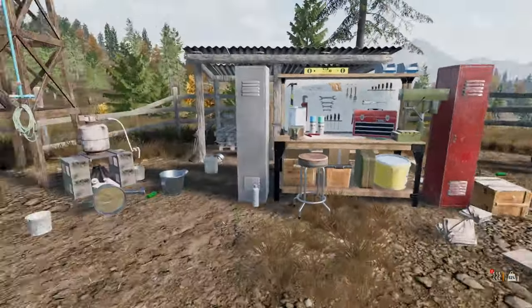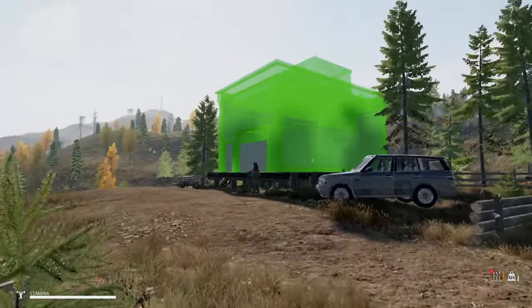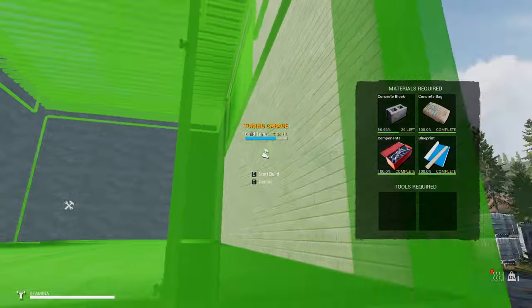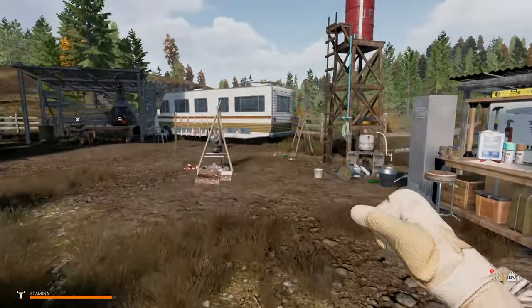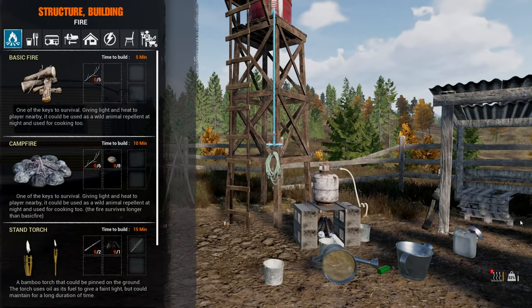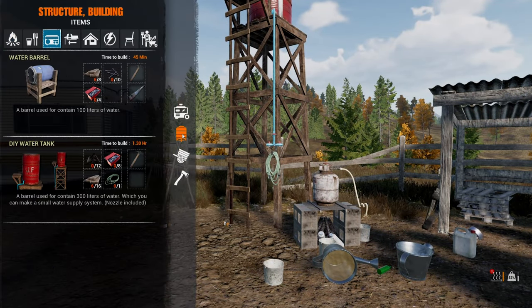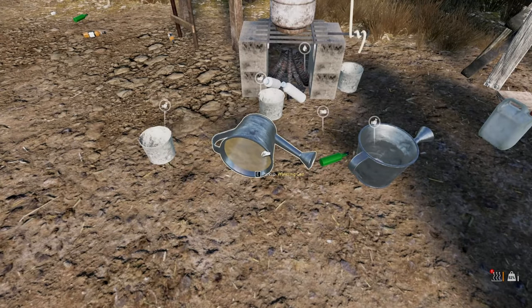Unfortunately, I did find a few concrete blocks and I put them into this thing. I should have kept them because I could try the fish pond. Now I don't have the concrete blocks. Let's see if there's something else that would allow me to store water. There's the water barrel but I don't think I can fill it up with a hose - that's the thing. There's also the bucket.